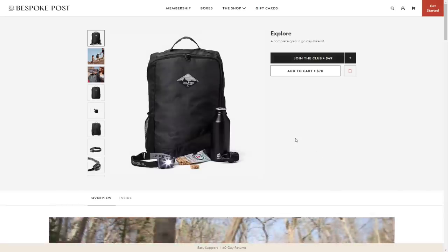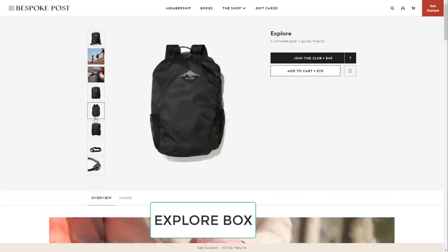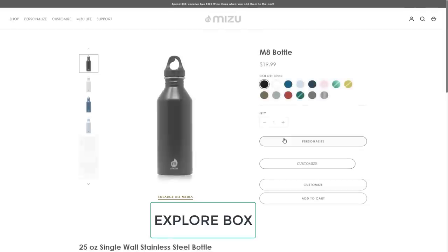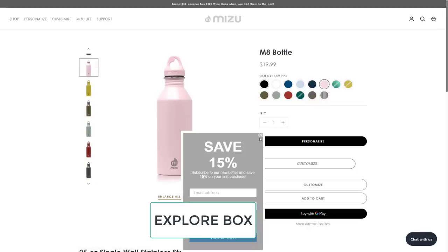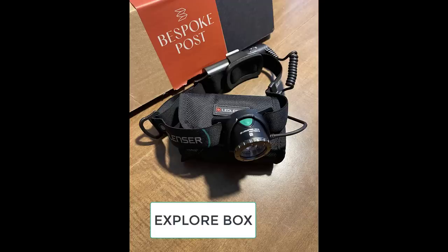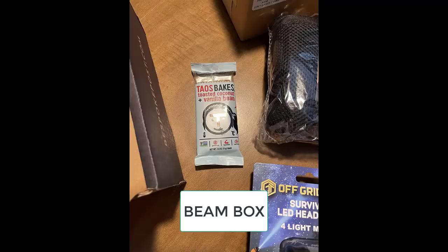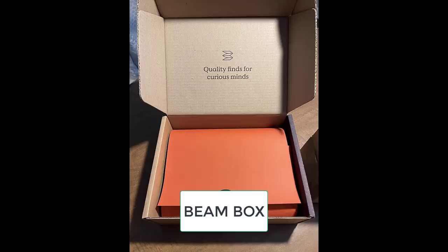Here's a box I recently received labeled Explorer. It came with the Nomad packable backpack - lightweight, durable, and waterproof. Then the M8 bottle in black, stainless steel and fits in a cup holder. Then the survival LED headlamp with four light modes: high, low, red LED, and red strobe, with an adjustable elastic head strap and three AAA batteries. Lastly, a toasted coconut plus vanilla bean bar - crunchy almonds, flaky toasted coconut with hints of vanilla and sea salt. Delicious.